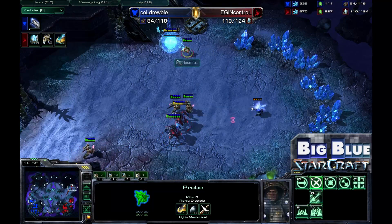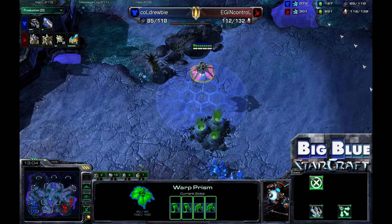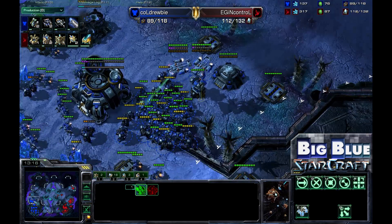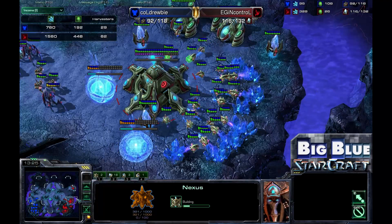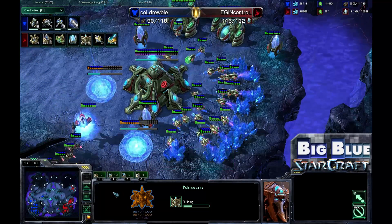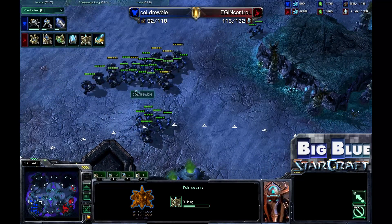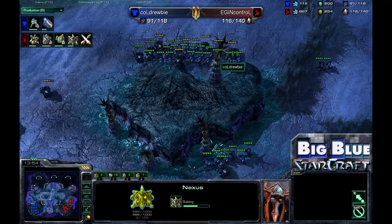Meanwhile InControl is using this time to set up his third base and move into position. With a Warp Prism holding a couple of Dark Templar and Zealots inside, he can drop them wherever needed. Drooby is definitely on the back foot — he will have to move out and do damage, or at least take his third base to catch back up. InControl is moving into his own third. He has 62 Harvesters to Drooby's 29 — almost double the income — a massive economic advantage that lets him field and reinforce army much more quickly.